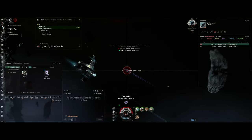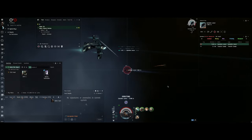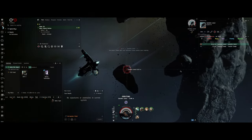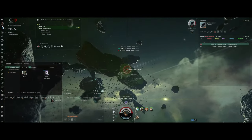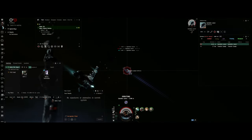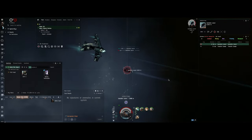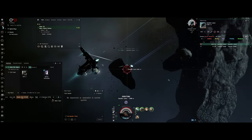Now the trick for an Atron: it's a small frigate, it doesn't have a lot of weapons. So you're not going to be dealing a huge amount of damage, unless you've got artillery — and then you can deal more. But that's the challenge. We're doing this in a very early starter ship for a very early character with very few skills.